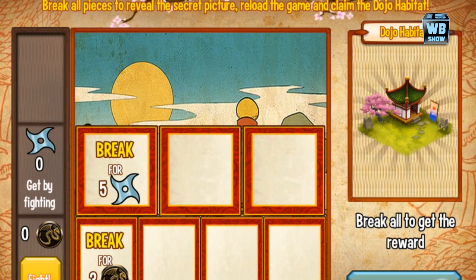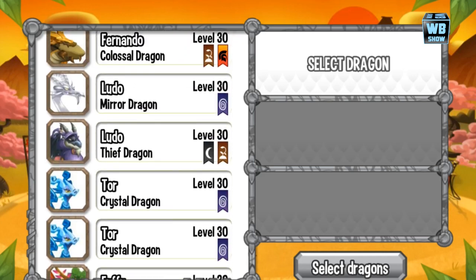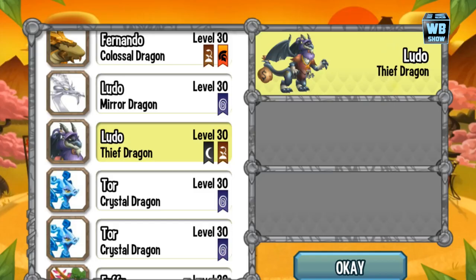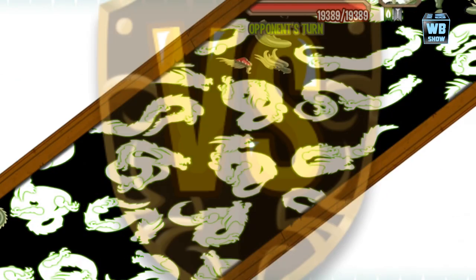Alright, so we just did that coin thing and now we're going into a fight. They're still doing this new event format, and in the first battle you'll be facing — I know the weakness because I already battled on my other device — it's Terra.